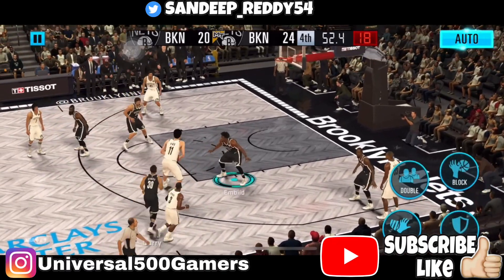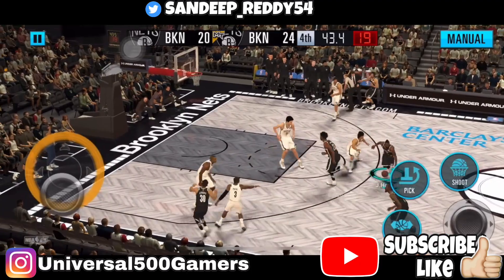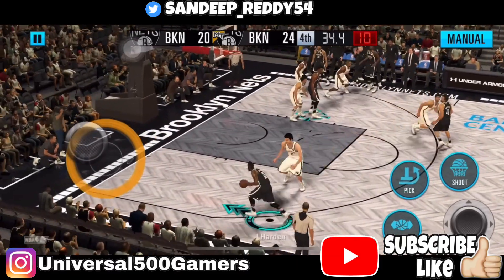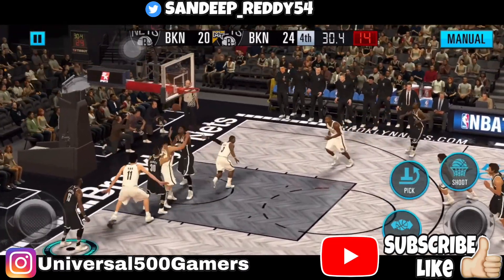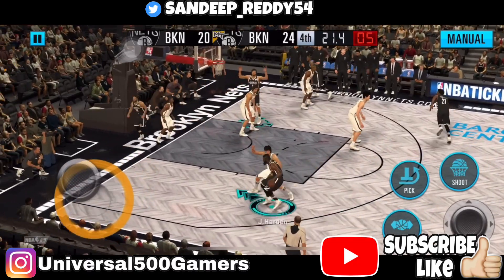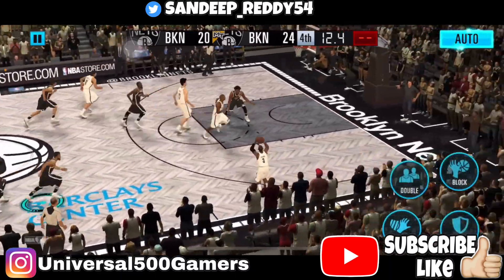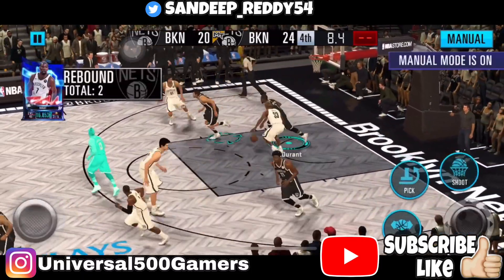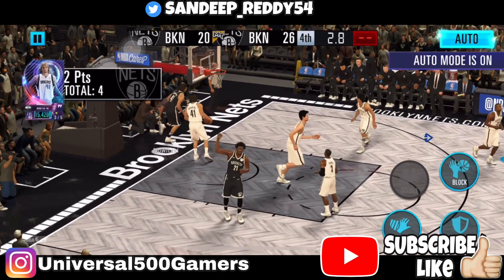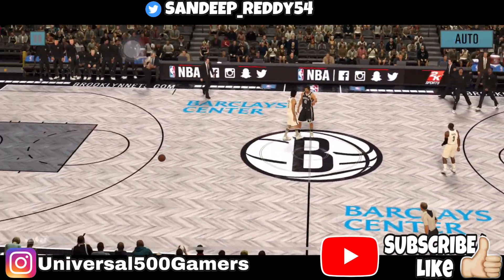Dirk Nowitzki for a step back — he missed it, let's go! We just need to tick the clock down now. Yao Ming against James Harden — let's go into the paint. Bad release but we got the rebound. 4 seconds left — Curry for a triple, missed it, but they got the rebound. CP3 for a triple, missed. Dirk dunks it — 8 seconds left and we lead by 6 points. They miss the buzzer beater — we win by 6!